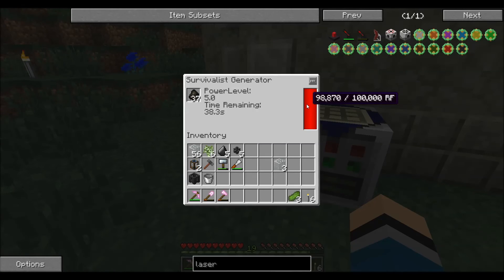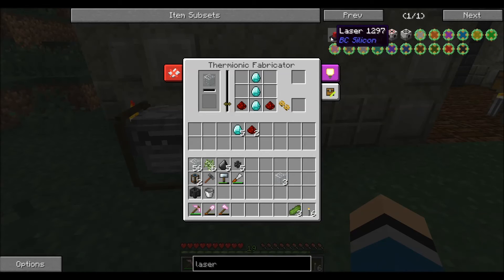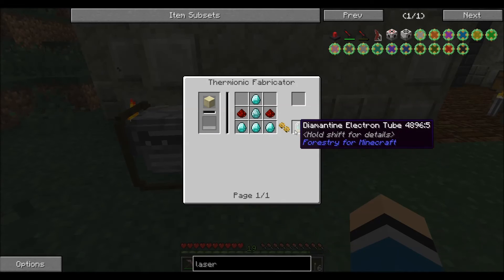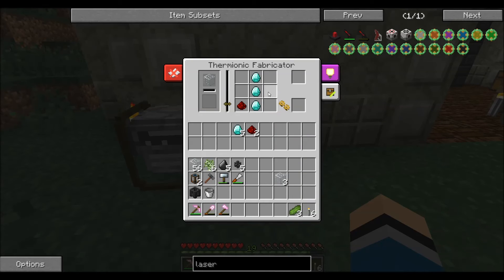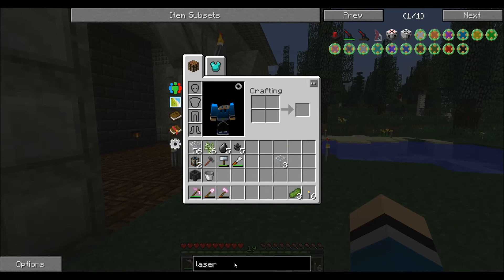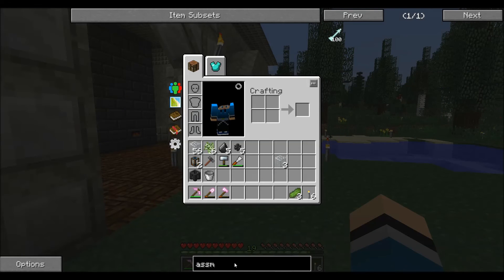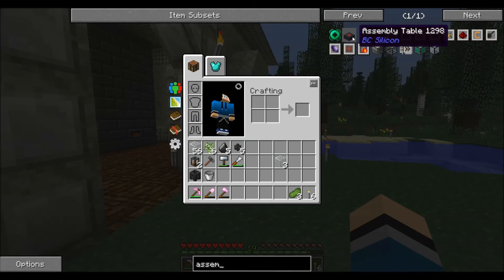Something's wrong — can it not get energy? Nope, it's full of energy. Let me see — did we mess something up? Yes we did. Okay, there it goes, now there's a progress bar. While that's going, we can start looking at the assembly table.